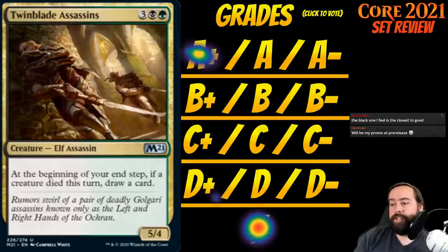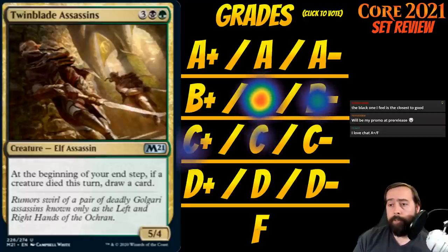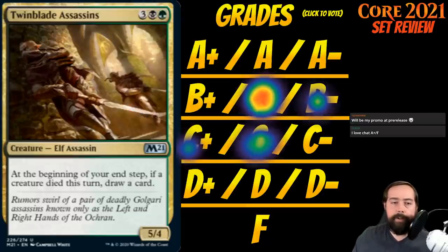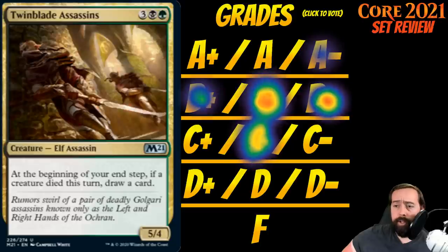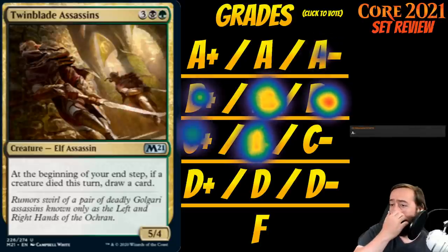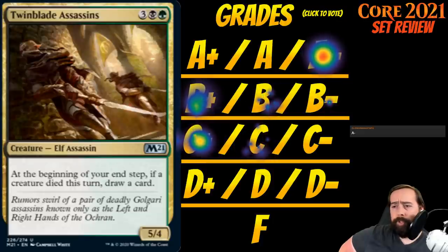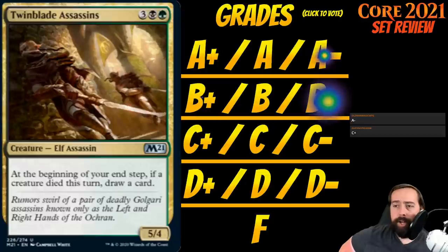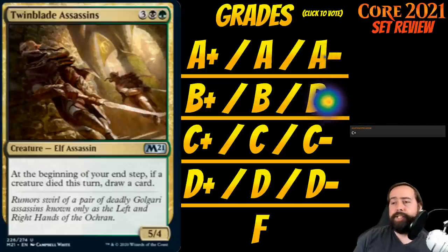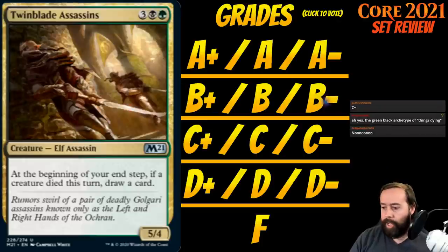Up next is Twin-Blade Assassins. It's 3 black-green for a 5-4 creature elf assassin at uncommon. At the beginning of your end step, if a creature died this turn, draw a card. Black-green's archetype is play Magic and kill things. It's a 5-4 for five — doesn't quite pass the vanilla test — but if you're killing stuff or your opponent's chump-blocking, you're drawing cards. I think it's a B-minus. It's the kind of mid-range card every mid-range deck would love, but it's not drawing me into the archetype on its own.